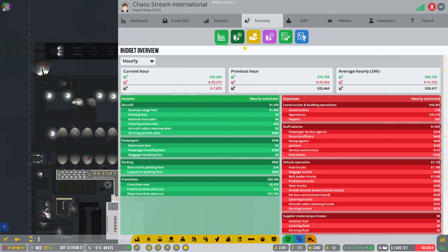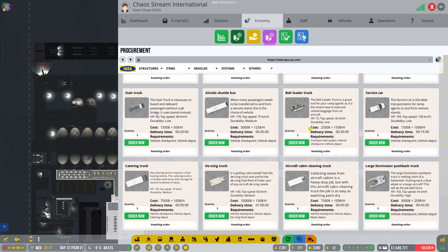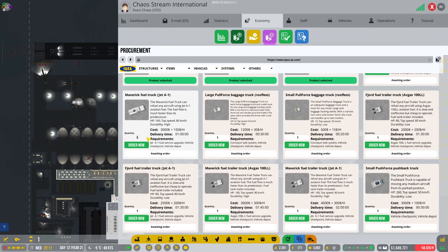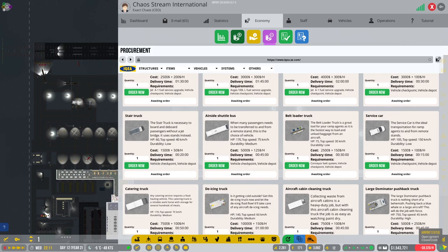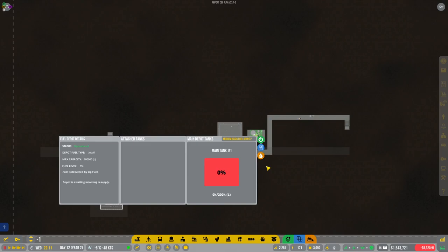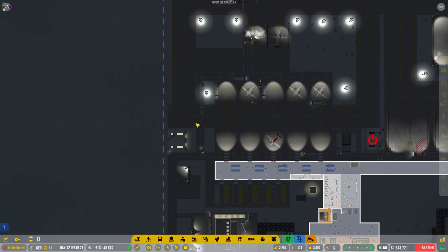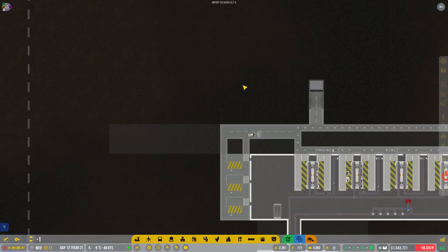Let's get a few more ramp agents in place and grab a few more vehicles — let's quickly go to the procurement piece. I'm tempted to do a few of the smaller trucks as well — I have the bigger ones, but I want to grab a few of the smaller jet fuel trucks, maybe two or three of them. Let's do two of those and see whether that does anything to help us out. We don't have enough fuel — let's quickly go and see what's going on over here. Yes, we're out of fuel, so let's request extra fuel.